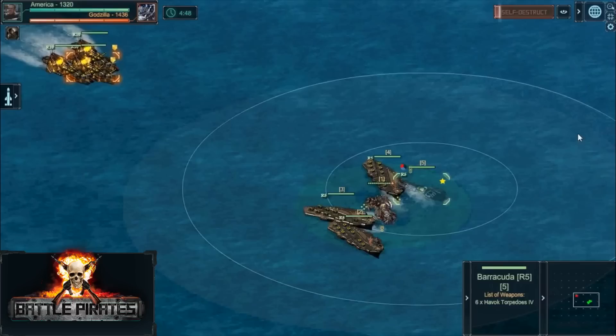America has brought a powerful long-range surface combination to the battle, with three Atlas carriers and a retrofitted Barracuda, led by a Grimshind's Berserker. Godzilla has three heavily armored Hellstrikes to go for the throat.